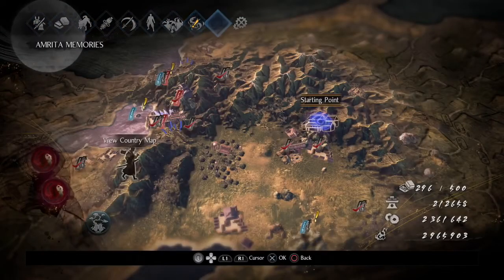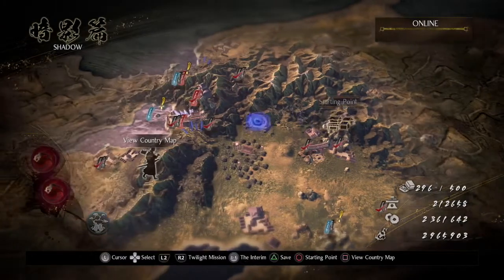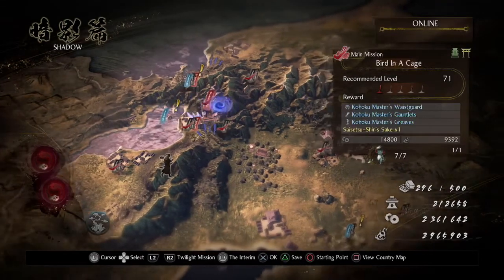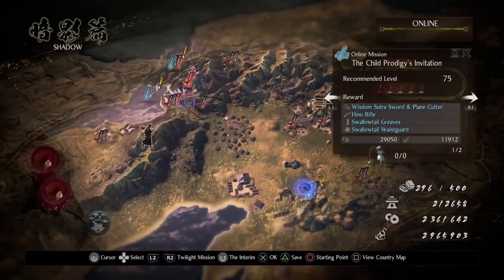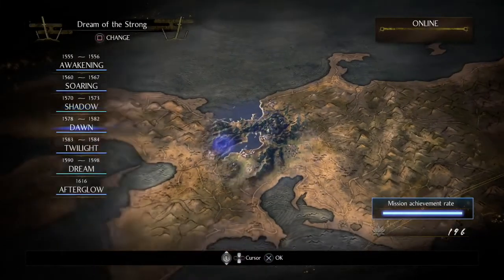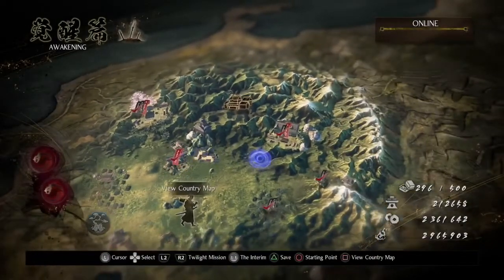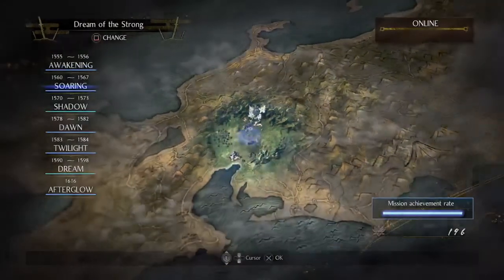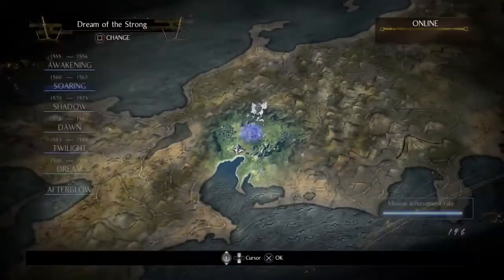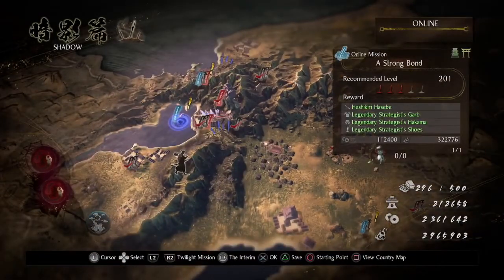So these are the extra missions we got. I'm not gonna worry about the ones that show up in blue — those are considered online missions, which I don't know why. I think I'll just do them in Dream of the Samurai on my own. However, because my character is at a really high level, I might as well do them in Dream of the Strong difficulty. There aren't missions in every chapter — I think it's only chapters three, five, and seven, and there are Twilight missions for them too.